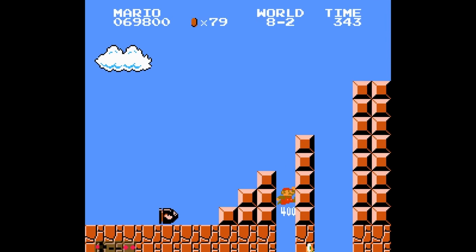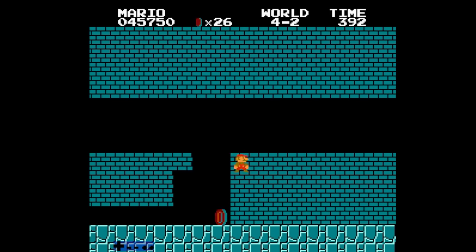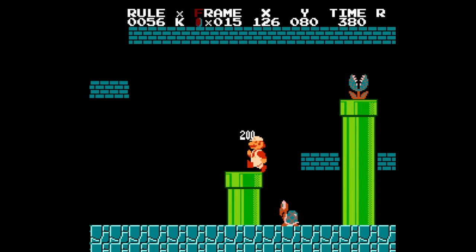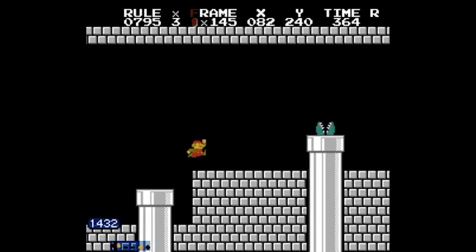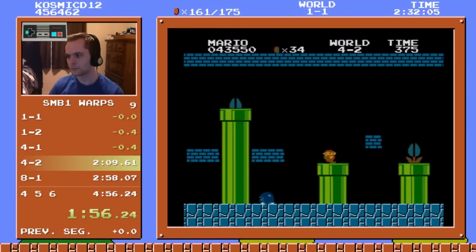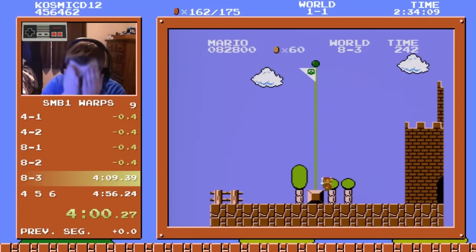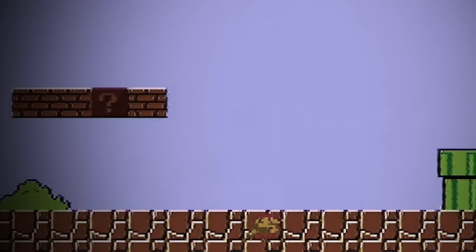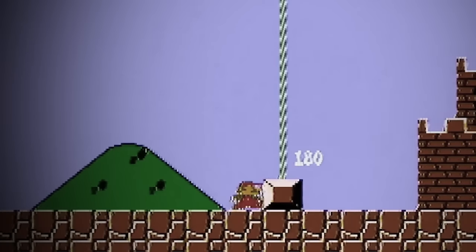That is all the ways I'm aware of that 4:53 is almost possible. Some of them are so incredibly close — it's crazy to think how any one thing could have been different in this game and it would have been possible. But at the end of the day, we really can't complain about these things barely not working, because there are other things which barely do work. We're really lucky that things like 4-2 wrong warp work at all, or that flagpole glitch exists. And, secretly, 4:53 is possible. But that's a topic for another day — subscribe if you want to find out how. Thanks for watching!